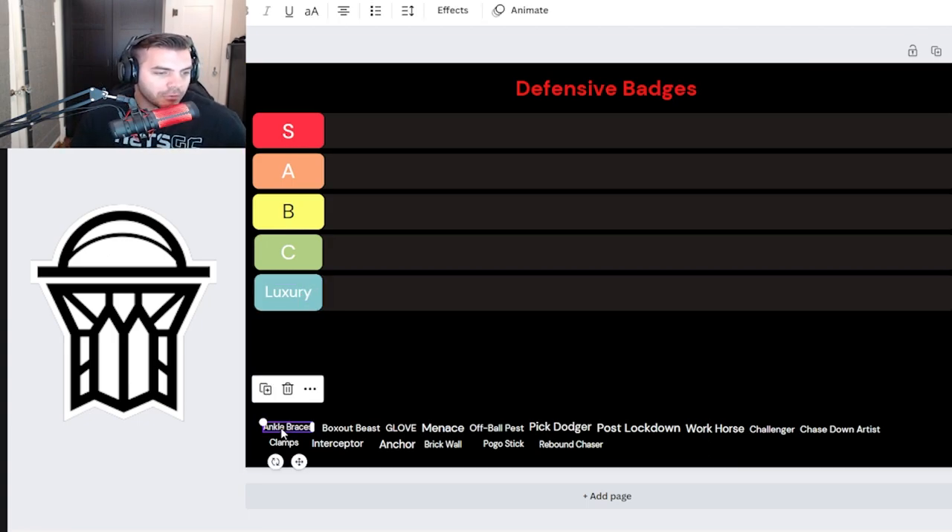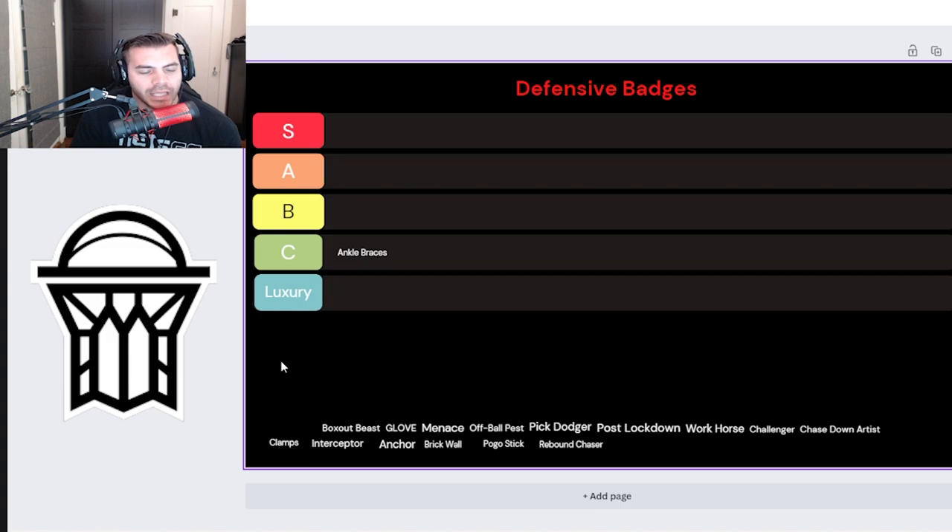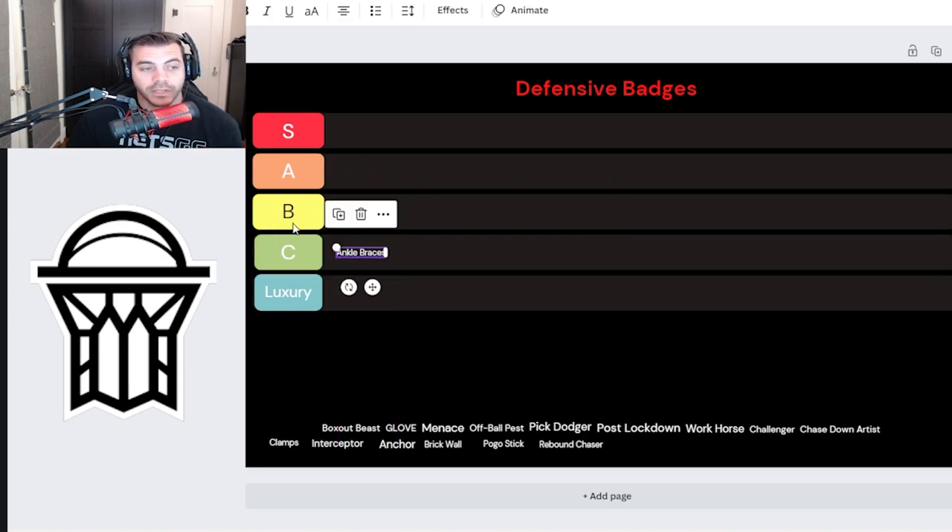Badge number one: Ankle Braces. I'm going to throw this on the C level, because I feel like that's more of a lockdown kind of badge. For power forwards especially, on the back end of a pick and roll, the last thing we're really worrying about is our ankles getting broken. If my ankles do get broken in a possession, I move on. As 2K23 moves forward, if it becomes a continuing trend, I would move Ankle Braces up to an A, but as of right now in competitive pro-am, I don't see it being that necessary.